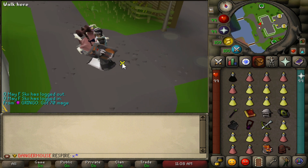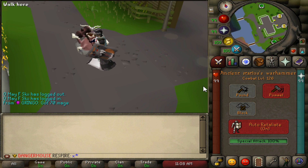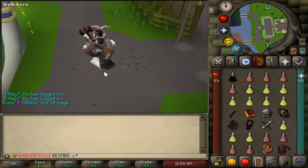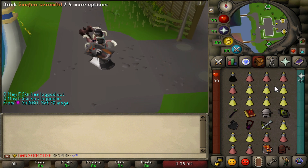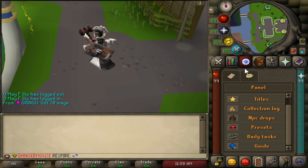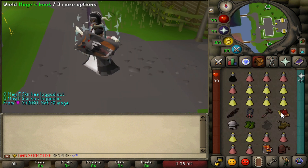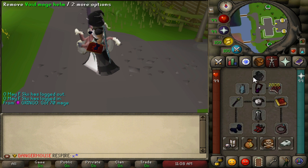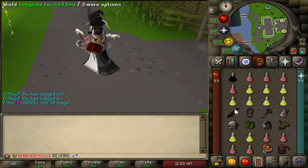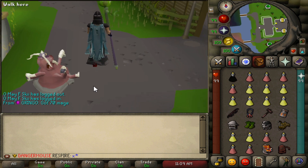I wouldn't suggest bringing a tentacle whip or VLS if you've already got the Statius warhammer, since it does good damage too — just camp that to give yourself more food and leniency on supplies. The gear I personally use has a T-bow instead of the dragon hunter crossbow, with ruby bolts and dragon arrows as well.